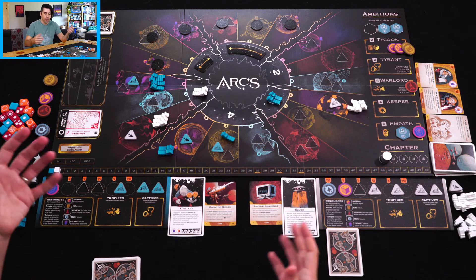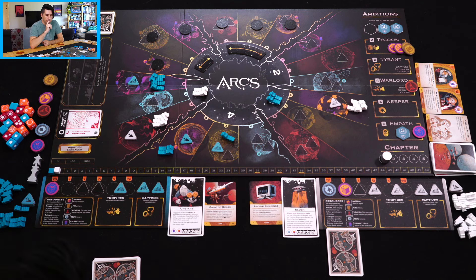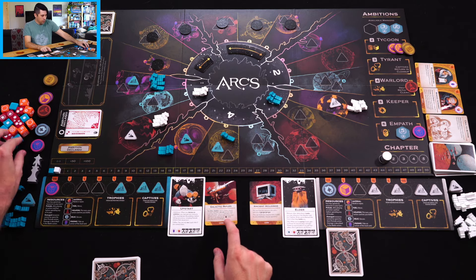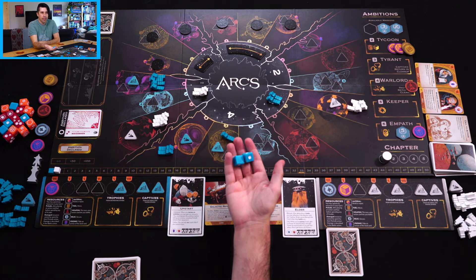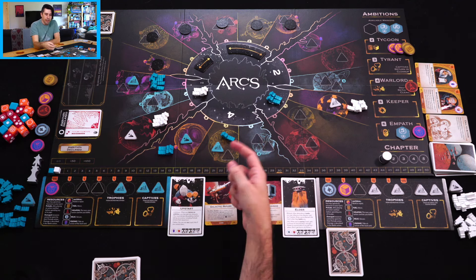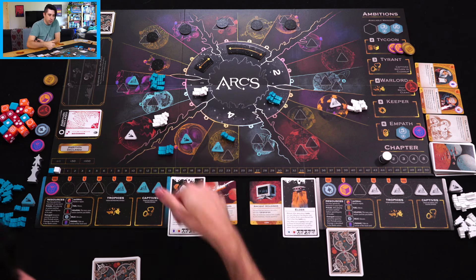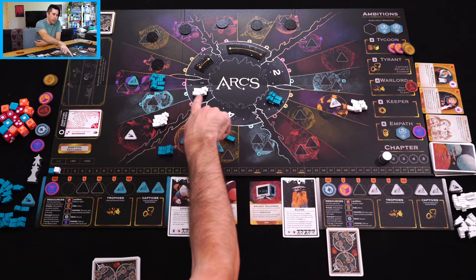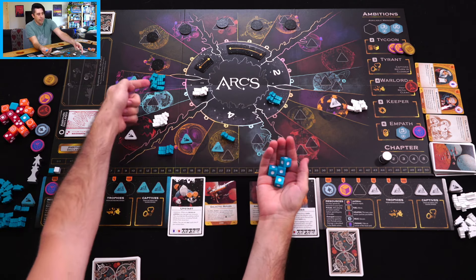Now taking my actual actions: battle, move, or secure. I'm going to battle. Normally you have to move into an enemy's space, but because I have Galactic Rifles I can use blue dice to attack an adjacent space. The blue dice have a lot of blank sides — they're not that impressive — but they also have no way to hurt me in the process, so I feel pretty safe using them. I've got four ships here, which means I collect four dice. I'm going to go after these two ships.